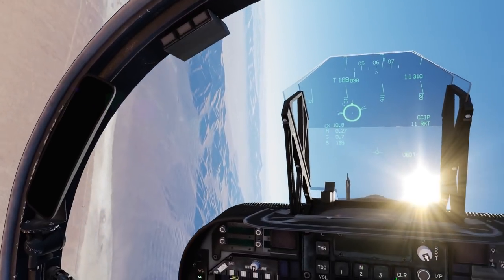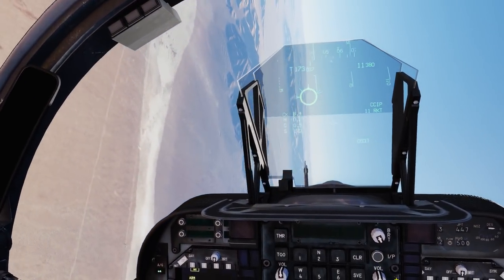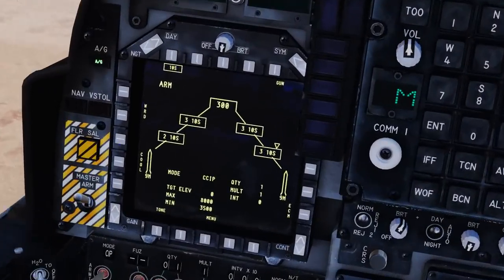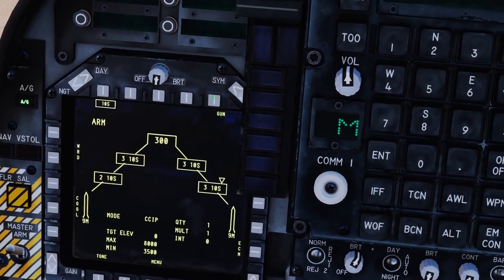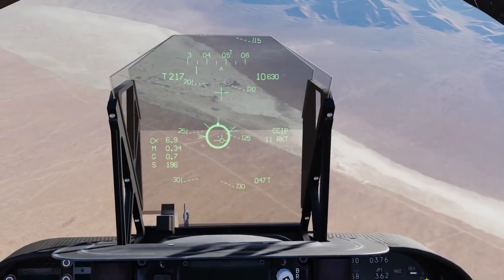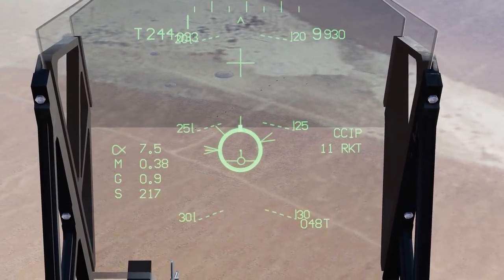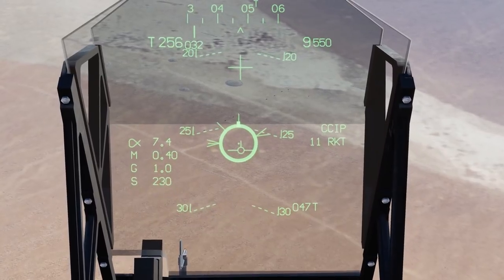In addition to using your main weapons such as rockets and bombs, you can also enable the gun at the same time. You can do this by going to the MFD page and pressing the gun selector. Now you can see on the HUD we have a cross — this cross represents where the gun is aiming. Note it is a significant distance away from the rocket aim point.